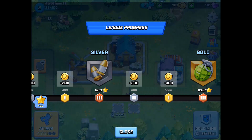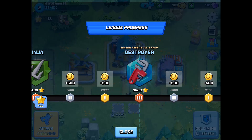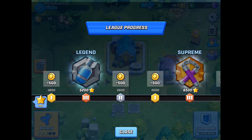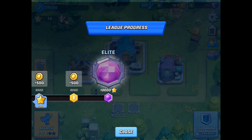The trophy tiers are: 200 for Bronze, 600 for Silver, 1200 for Gold, 1800 for Specialist, 2400 for Ninja, 3000 for Destroyer, 4000 for Champion, 5200 for Legend, 6500 for Supreme, 8000 for Superstar, and 10,000 for Elite.